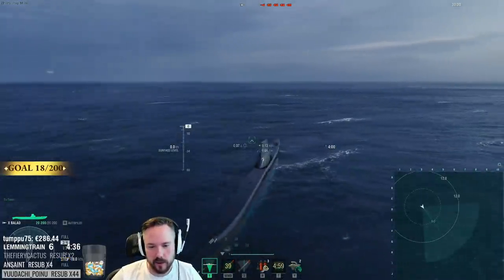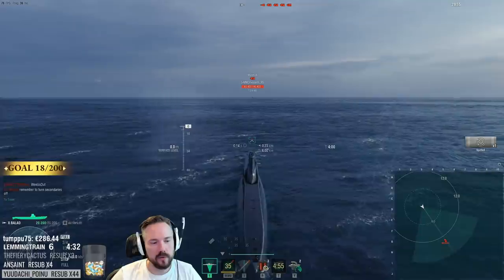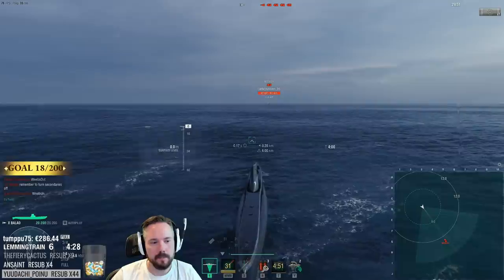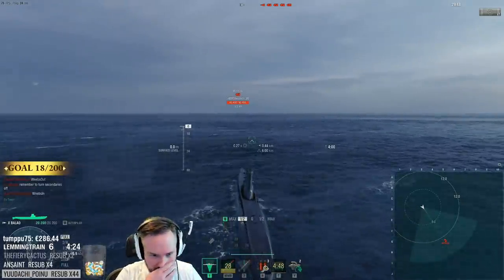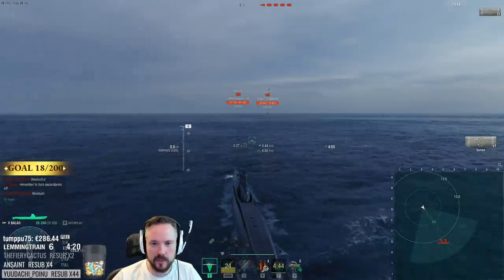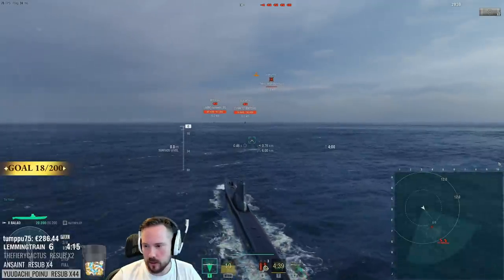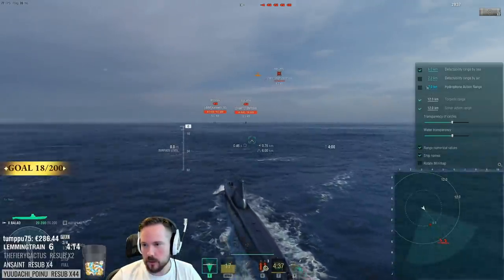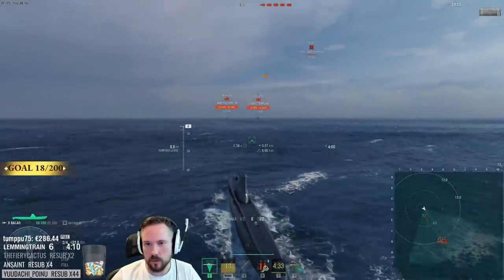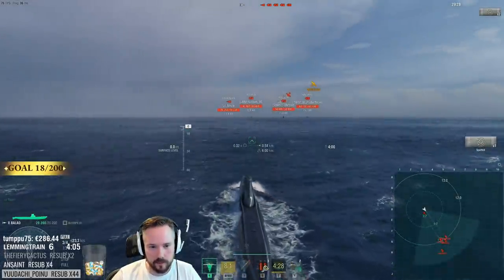Let's see if we can make this work. Turn off your secondaries and let the CV send out some planes to spot me. I'm the only one on our team, so anything we're seeing is stuff that I'm spotting. We have no camo, so our concealment is 2.2 and he'll spot me just fine at 2.2.